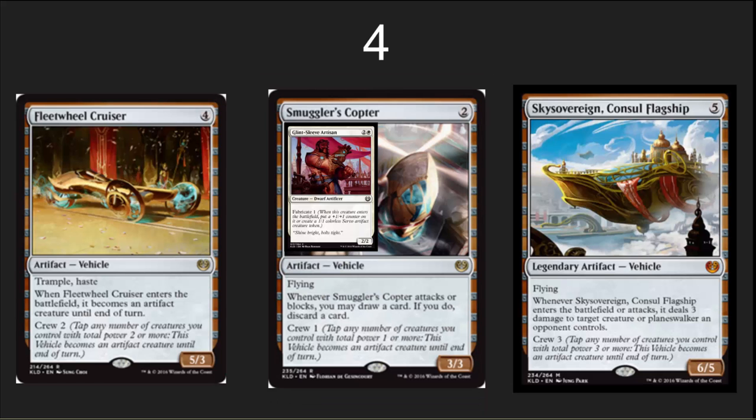The number 4 spot — I had a really tough time choosing. I like the vehicles concept, especially in an environment with board wipes because the vehicles hang out and stay around. Between the three, it's the Smuggler's Copter that is most exciting to me because it's only two casting cost. It's a 3/3 potential flyer, and with abilities like Fabricate out there you're going to have one power of crew extremely easily. The cruiser could be the top of the curve in an aggressive deck, and the flagship the top of the curve in several mid-range decks. Even if crewing the cruiser and the flagship are a problem, it's going to be super easy to get crew for Smuggler's Copter. 3/3 flyer, draw some cards — sounds wonderful.